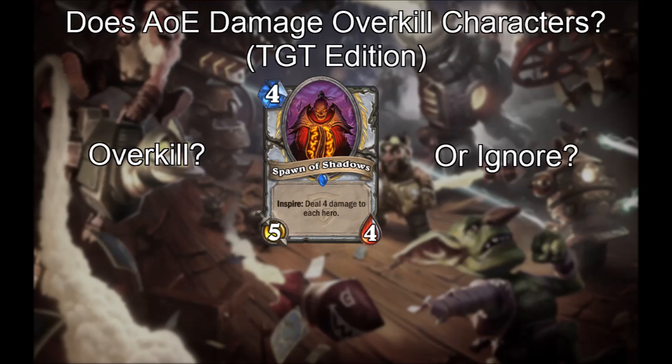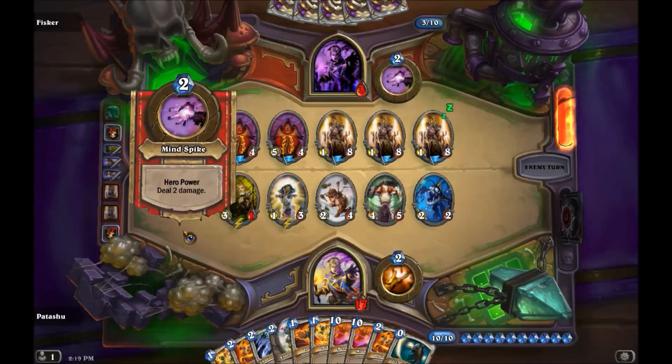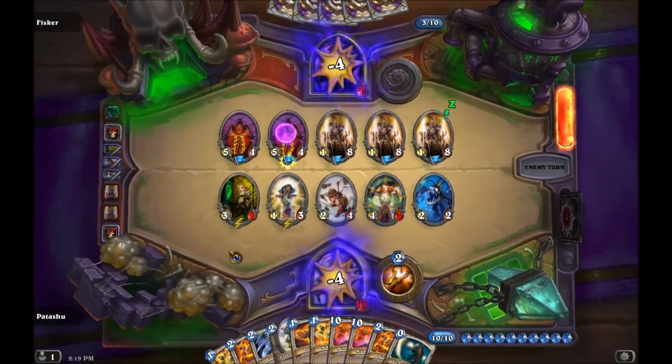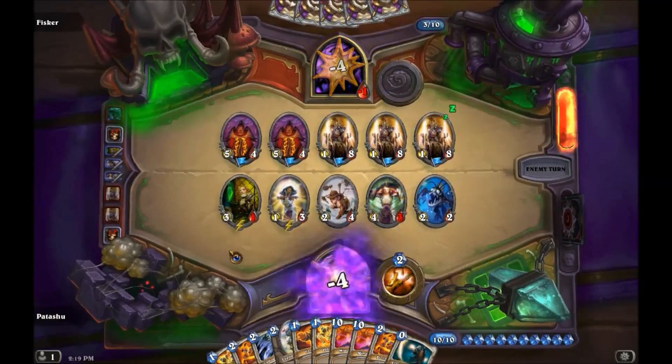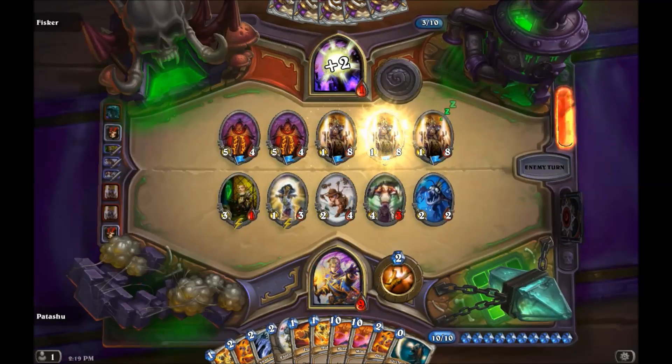Seeing this, you might wonder: Spawn of Shadows is an AoE effect that hits both heroes — does it ignore or overkill mortally wounded heroes? It turns out the answer is ignore. We can prove this by using 2 Spawns of Shadows followed by 3 Tournament Medics. The first Spawn of Shadows triggers and mortally wounds us, the second one ignores us, and then the Tournament Medics save us and show we got hit once, not twice.